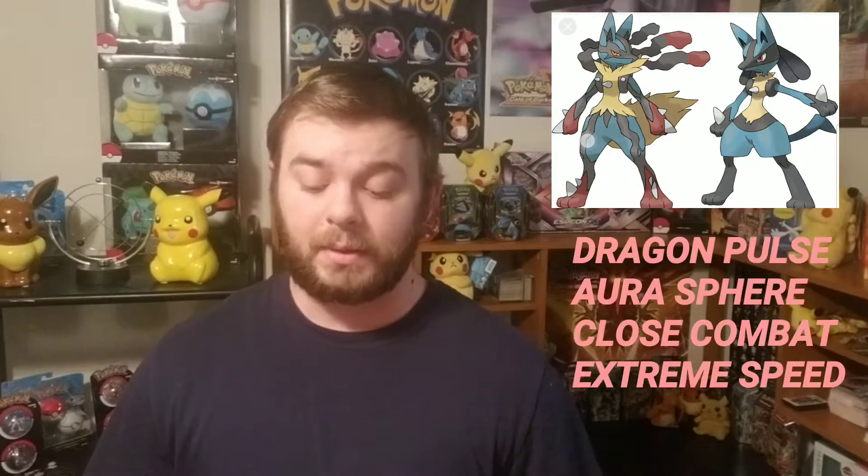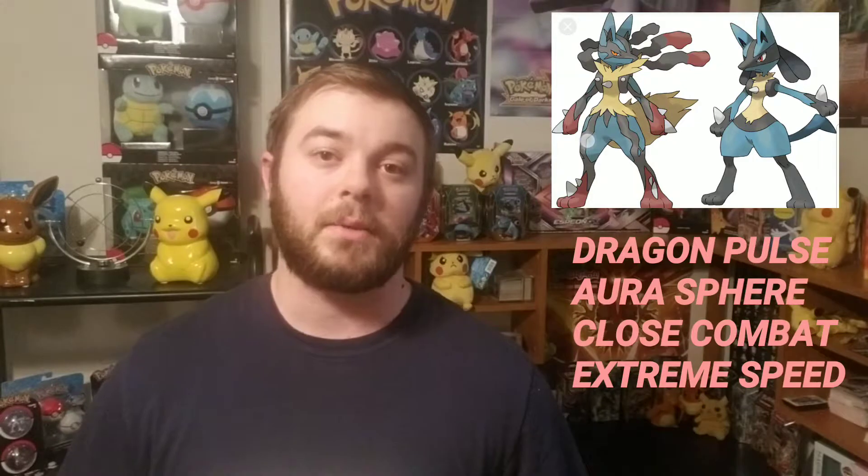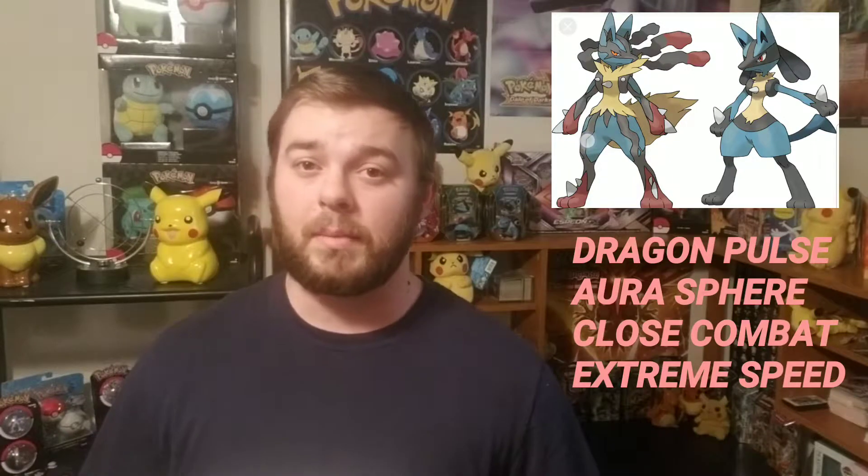My next and final one is Lucario. Lucario was the first mega evolution I saw in Pokemon Y and it just looked great — his attack was off the charts. His moves were Aura Sphere, Dragon Pulse, Close Combat, and Extreme Speed. Close Combat does cause you to take a little damage, but as long as you have the mega stone you usually don't have to worry about knocking yourself out too much.